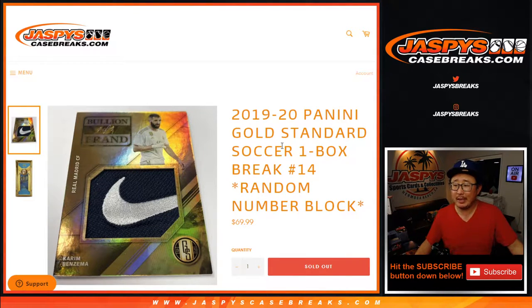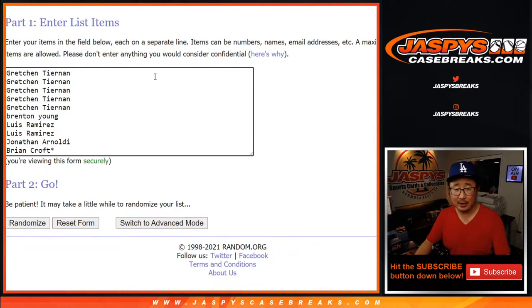Hi everyone, Joe for Jaspi's CaseBreaks.com. 2019-2020 Panini Gold Standard Soccer, one box, random number block break number 14. From a fresh case that we just popped up — we only did one box from the fresh case, so this is now the second box from a fresh case.